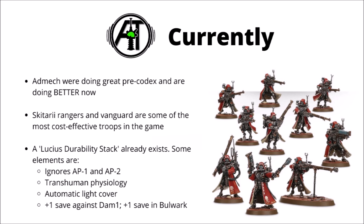The optimal way to play them seems to be in Forge World Lucius, where people tend to teleport their Skitarii into battle, and then proceed to pile absolutely tons of crazy durability options on them. Between the single character and the unit itself, you can get them to ignore AP-1 and AP-2. You can make them only ever wounded on 4s, which is pretty crazy for Toughness 3 infantry. They can take one of the Warlord traits to make themselves automatically in light cover every turn. Lucius gets a plus 1 save against any damage 1 weapons, and if their army happens to be in Bulwark Protocol, then they can also get a plus 1 save with that. It means that if you're firing at them with a Bolter, the unit has an effective 1+ save, though of course 1s always fail.